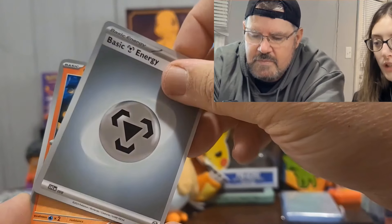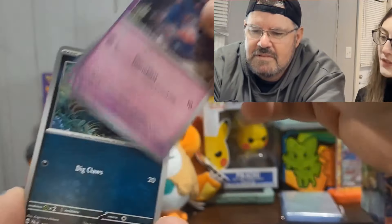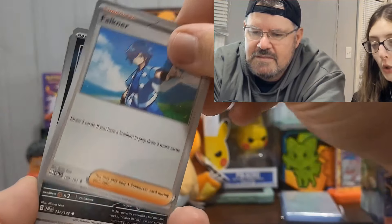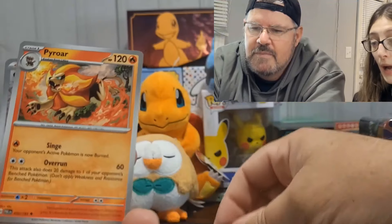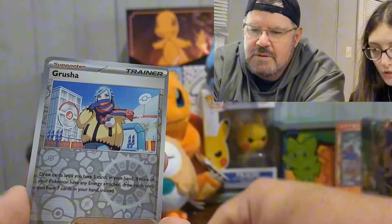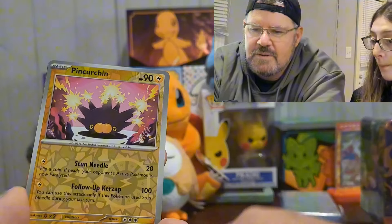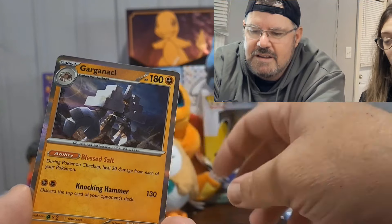Basic energy — steel. Murkrow, Eevee, Sneasel, Breloom, Spipper, Hisuian Zoroark, a reverse Rusha, a reverse Pinchurchin, and a holo Garganacl. Wow!